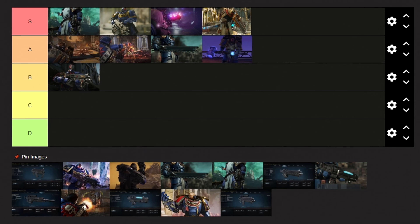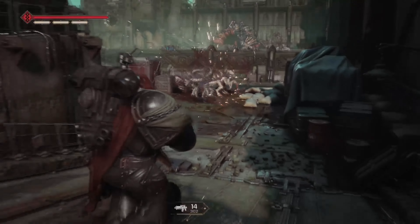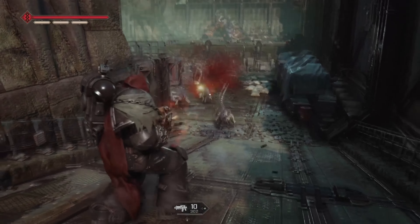Next up we have the B tier, and for the first weapon we have the Auto Bolt Rifle. This is your standard assault rifle, which does the job pretty well and is a good starting weapon that will see you through most encounters. There is nothing special about it, although it is reliable enough that I recommend using it at the start of your journey.